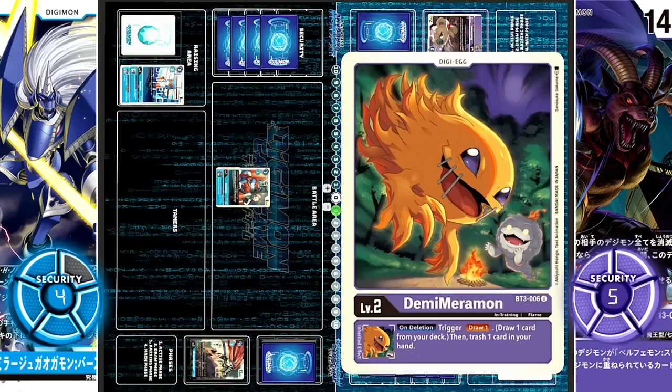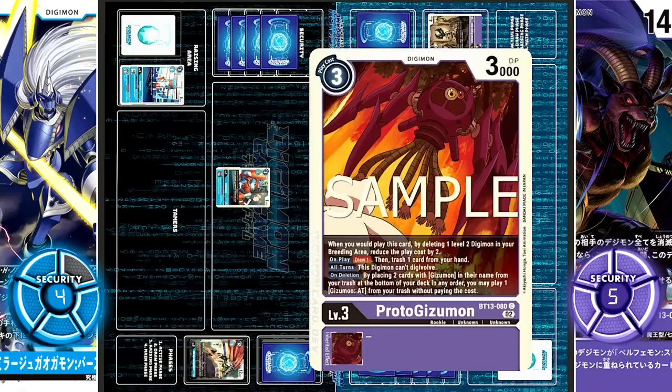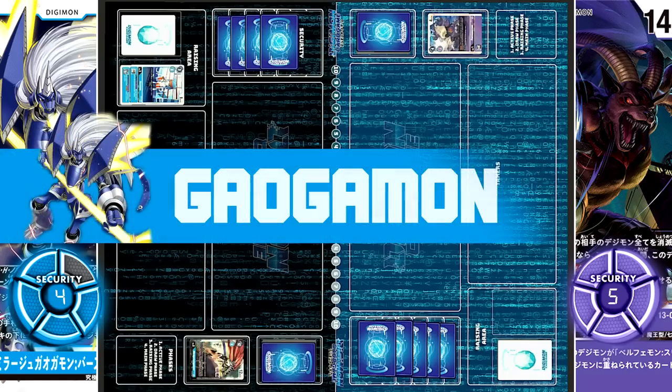Then with Demi-Meramon's inheritable on delete, draw 1 and trash 1 — they choose Gizmon XT. Finally, for 3 cost, Proto-Gizmon is played. On play, draw 1 and trash 1 — they choose to trash Porcupamon. Turn over.